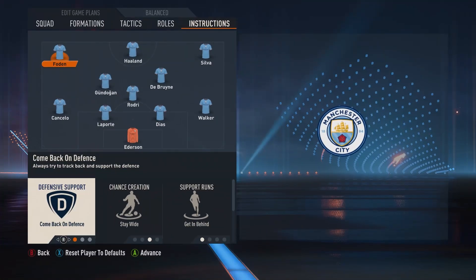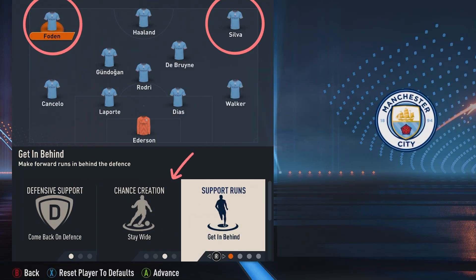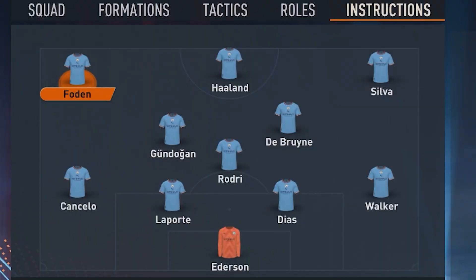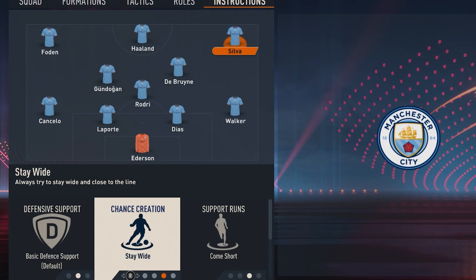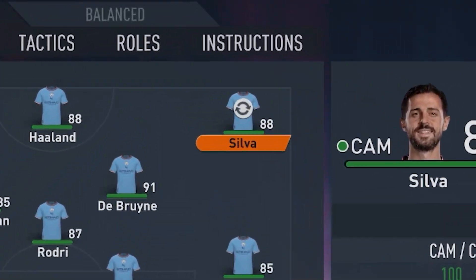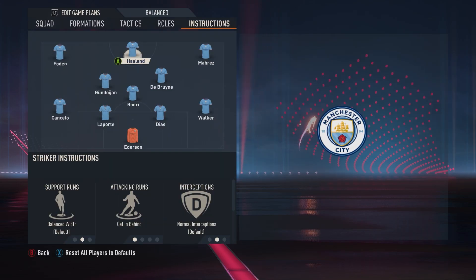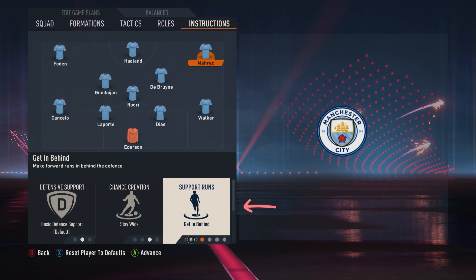For both of our wingers, you want them set to come back on defense to help with the press. The really important settings are going to be chance creation: stay wide, which is going to allow our two wide wingers to keep the width of our formation despite the team staying really narrow because of the settings we had earlier. If we're keeping this true to life for Manchester City, it can get a little complicated with the right winger — when Bernardo Silva plays, you actually want to have the support run set to come short instead of get in behind. But if you have Mahrez on the wing, that type of player can switch the support run to get in behind instead.